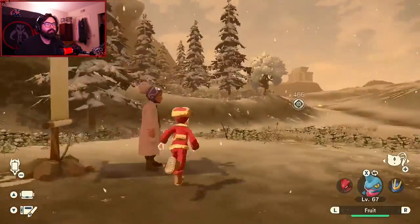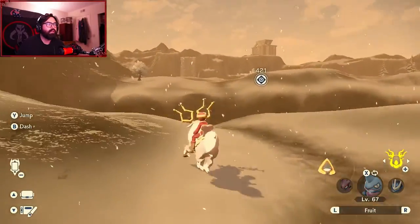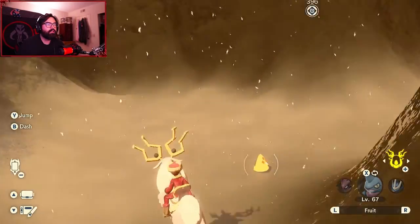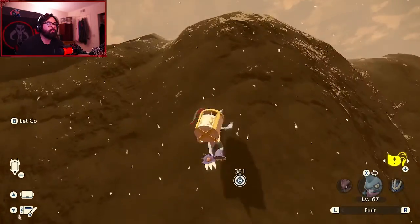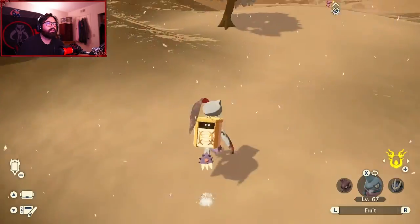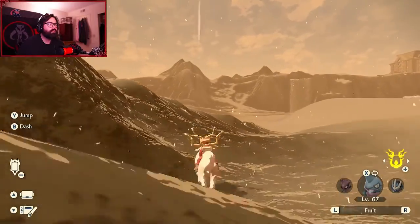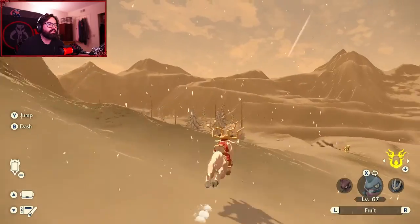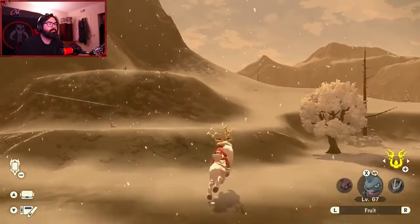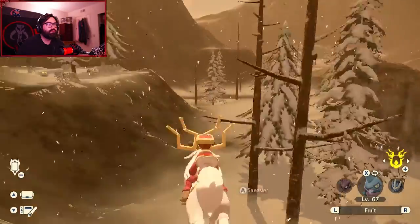I'm going to jump on my deer boy here and head over that way. We're going to climb up this with our Sneasler and back over to our horse. It'll take you a minute to get over there. If you're just getting into this last area in the story, obviously if you can fly you can get over there faster, but it will be well worth getting there to catch yourself an Alpha Lucario.